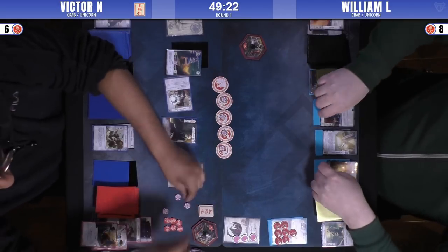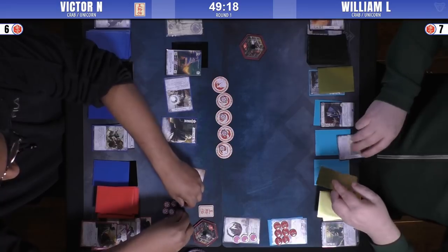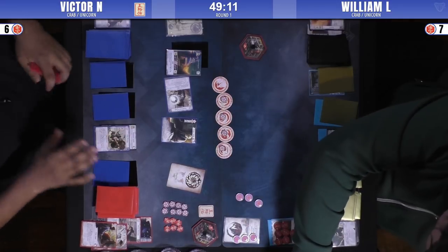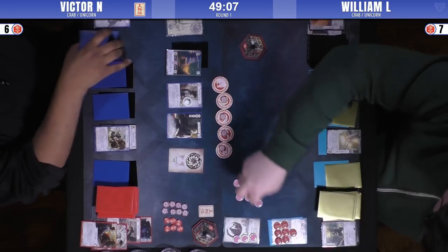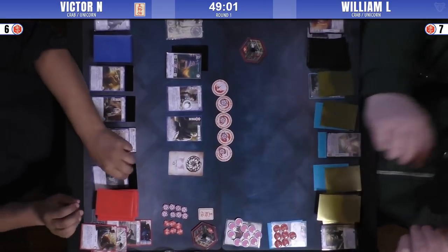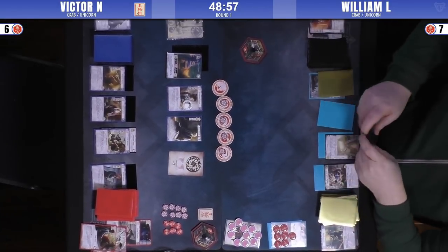Now William does still have the Karada, which is going to be holding back more and more of Victor's hand, because his deck has 16 attachments. Every 40% of the cards he draws is going to be attachments, and he's got to really consider each attachment he plays. Eventually he's just going to have to play them, or his hand's going to be full of dead cards. Breaking that Karada with his board advantage is a big deal.